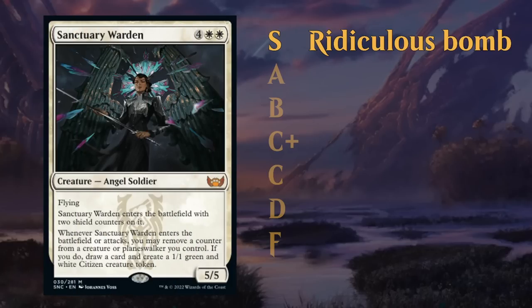The S tier is reserved for ridiculous bombs. Taking a look at Streets of New Capena, Sanctuary Warden is a great example — a card that has an immediate impact when it enters the battlefield, is often tricky for the opponent to remove, and even if they do manage to remove it, it's still going to have a lasting impact. There's not many of these in each limited set.